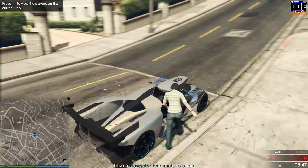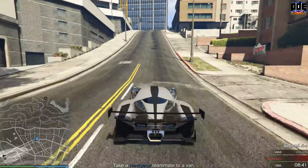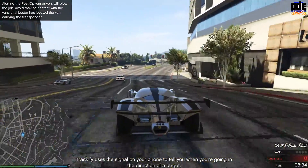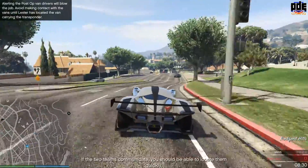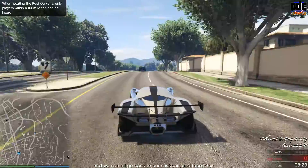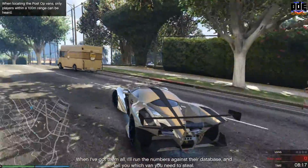It requires two players in the same vehicle, or one player if you are the navigator — you can drive yourself to all the locations. You snap the license plates of all four of the vans you locate out in the streets, and then you get to the final van and take that to the final destination.